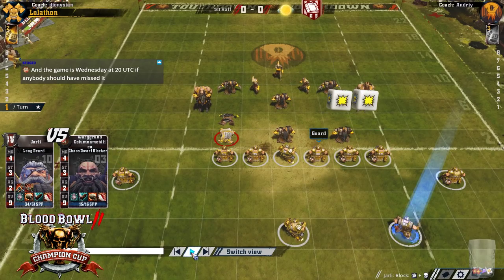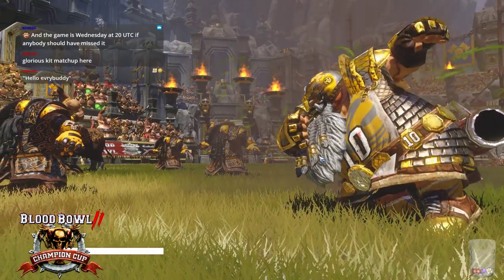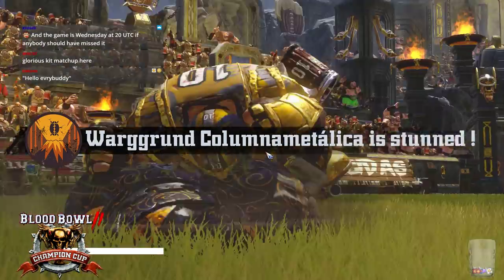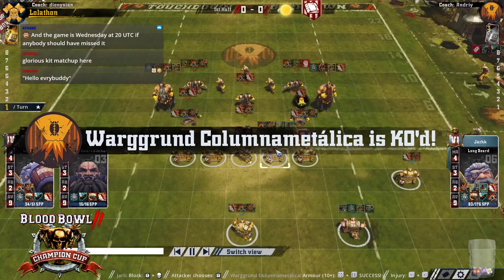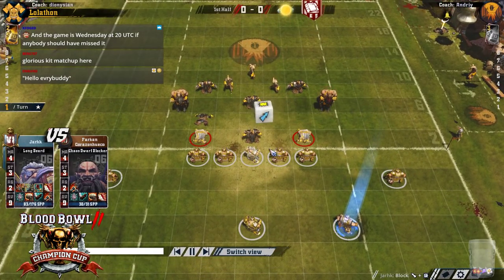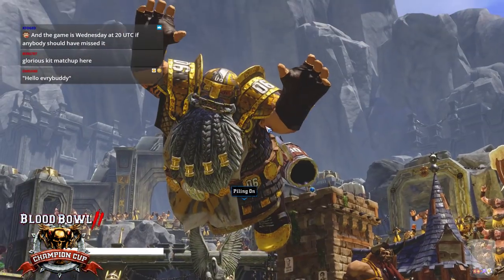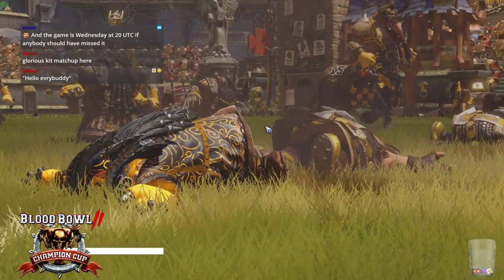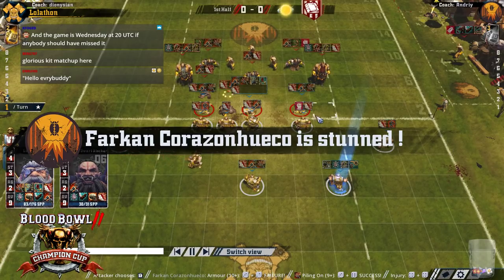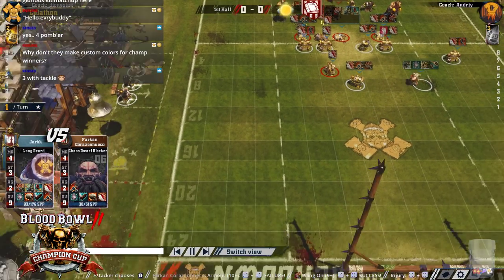He's got quite a good team, hasn't he, Dionysian? Everyone's wearing yellow. And he starts off with a kill of an armour 9 player. He's got like four piling on. Even against armour 9, you're going to break them sometimes if you pile on all the time. He's got a strength up, loads of guard - like 10 guard - some stand firm. Pretty great team.